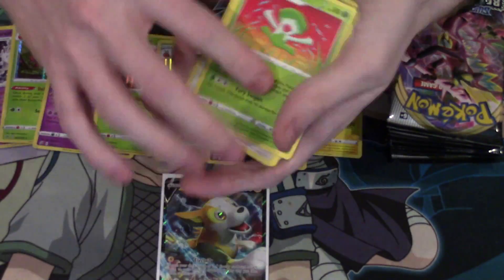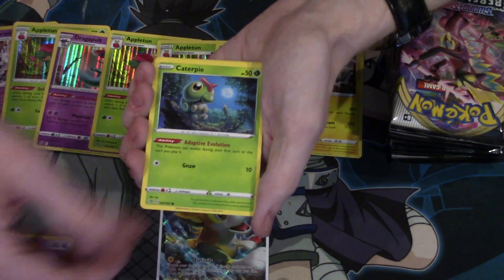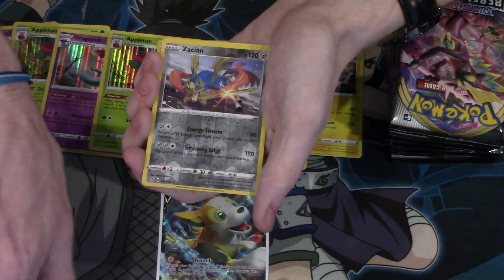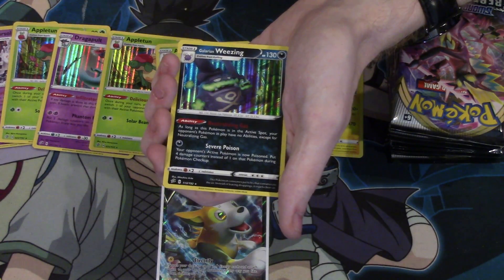Three up front. Lombre, Halucha, Indeedee, Squovit, Galarian Mr. Mime, Caterpie, Barboach, Arrokuda, Reverse Foil Baby Zacian, a Whizcash, and a Foil Galarian Wheezing.